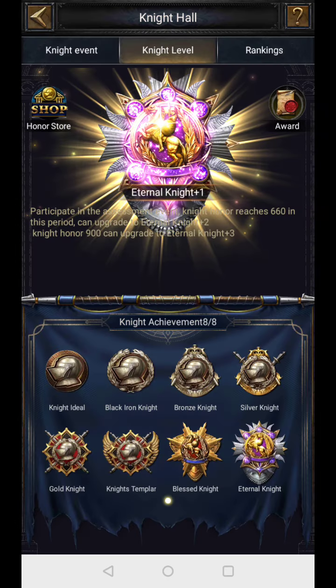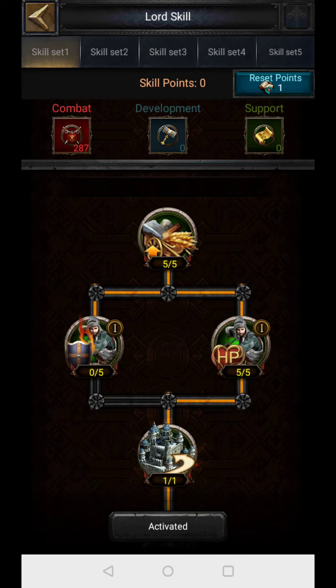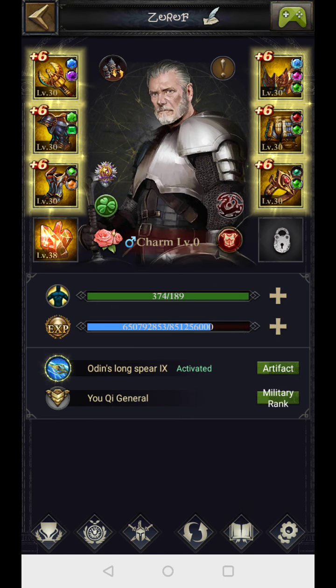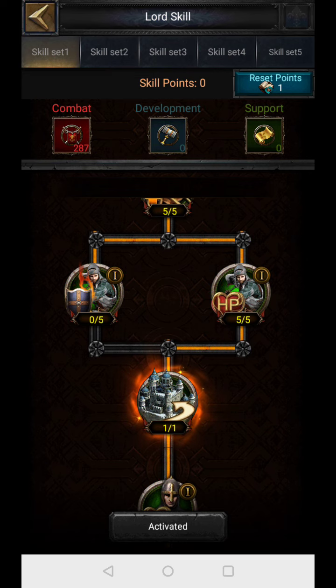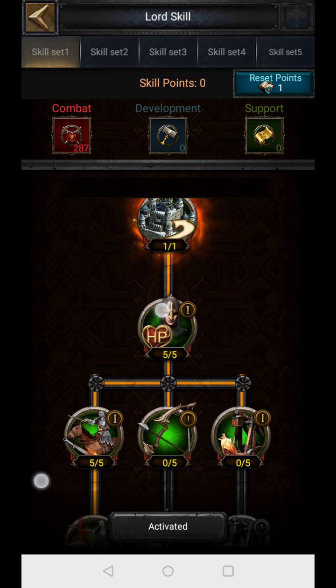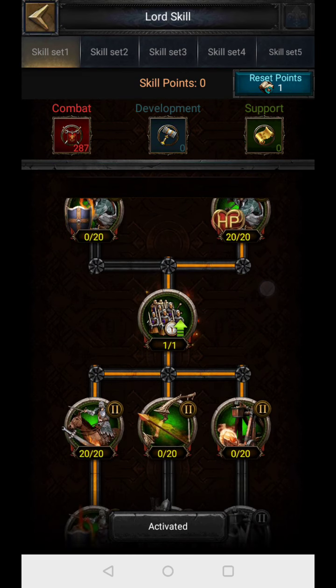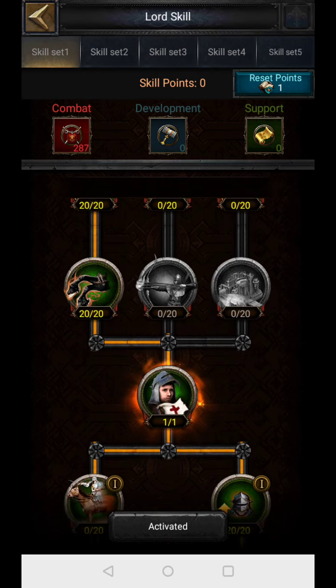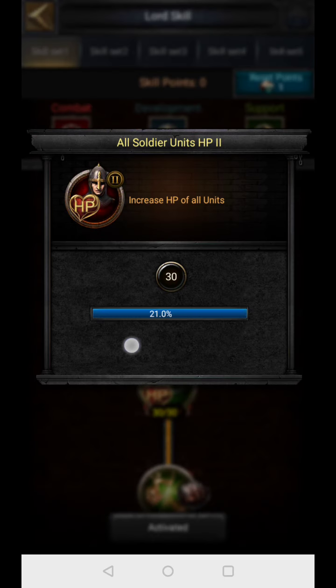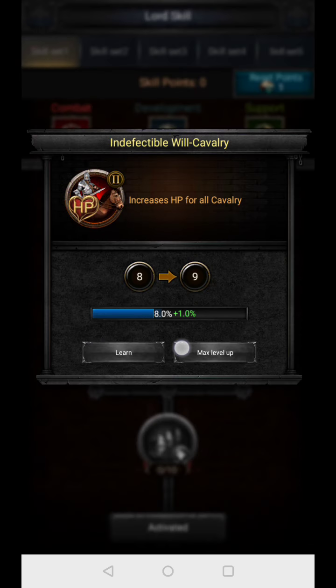Next, we can talk about lord talents. When you increase your lord level you get skill points. From the lord talent tree I am getting 54% cavalry HP — I have made sure everything is invested on the HP and cavalry side. Breaking it down: 20 from one node, 25 from another, then 21 — that's 46 — then 8 more, summing up to 54% cavalry HP from lord talents.